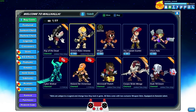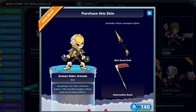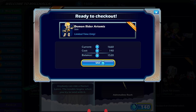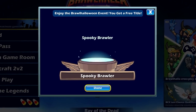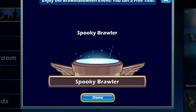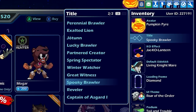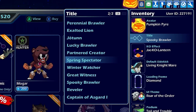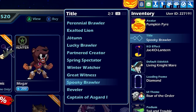We also have a new skin for Artemis — Demon Rider Artemis. It looks kind of weird and crazy, but it does look better in other colors. Before we jump any further into the store, just for logging in during the Brawl Halloween event, you will get a title for free: the Spooky Brawler title. I already have it equipped — normally I have my partnered creator title, but today we're going Spooky Brawler, baby.